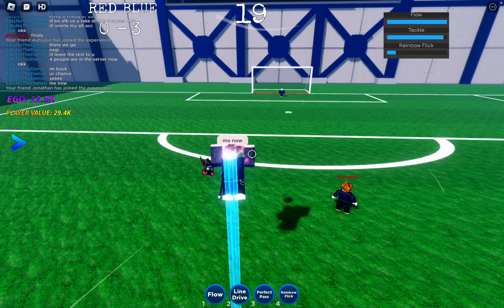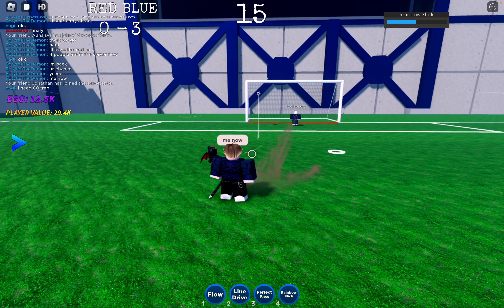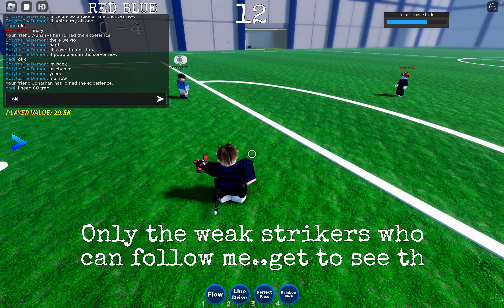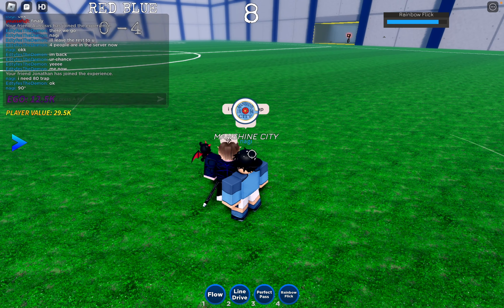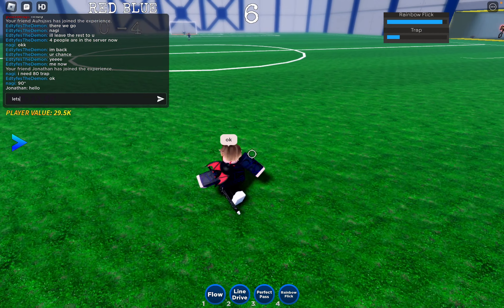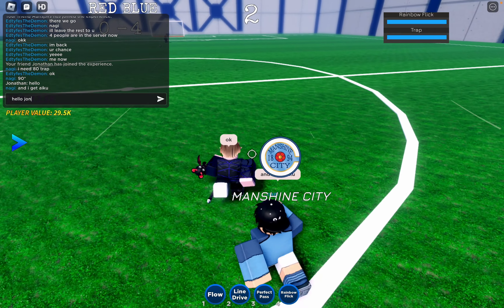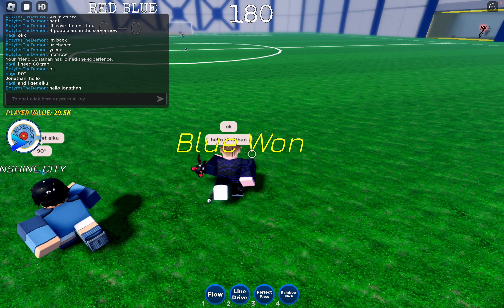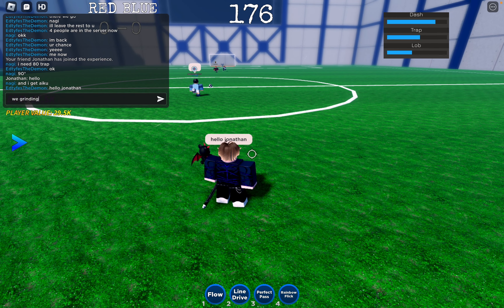Moving on to the second place weapon, we have the Awakened Control Weapon. This weapon offers unparalleled control over the ball, giving you an upper hand in ball handling situations. When you activate your Awakening, you'll experience an incredible boost in speed, surpassing other Awakening abilities. Additionally, this weapon boasts three unique abilities.